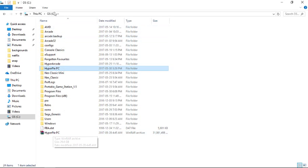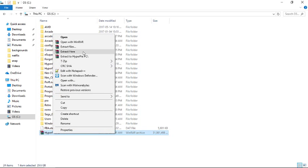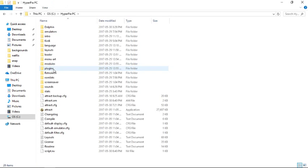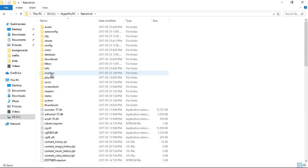Once you download the actual build, you're going to have HyperPi PC.7zip. You want it in the root of your C drive. Go ahead and right-click and extract here — or if you're using 7zip, same thing, extract here. Once you have it extracted, you're going to have a HyperPi PC folder and a ROMs folder. Go into your HyperPi PC folder and you're going to want to launch RetroArch.